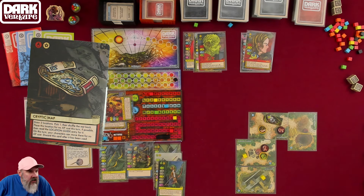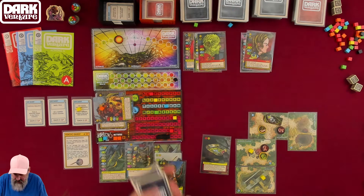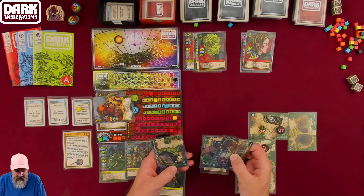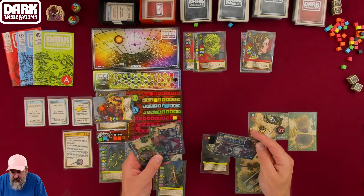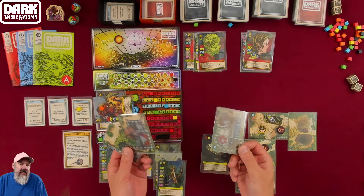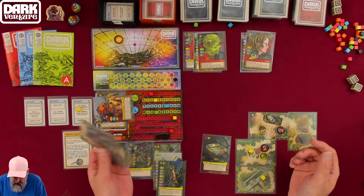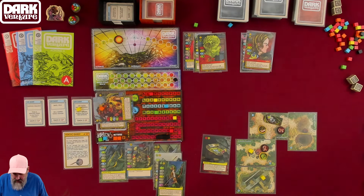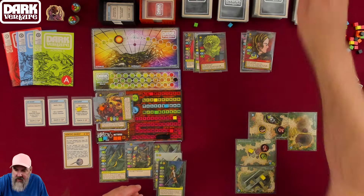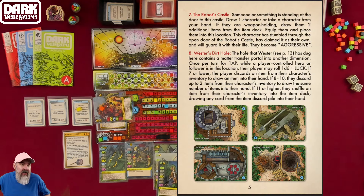Drawing 3 locations from the map: the Robot's Castle, the Plant Man's Castle, and the Waterfall Pit. I'll take the Robot's Castle. Place it for no AP cost, read the location guide, and on this turn your character can move there for no cost. That's number 7 in the book. Someone or something is standing at the door to this castle.